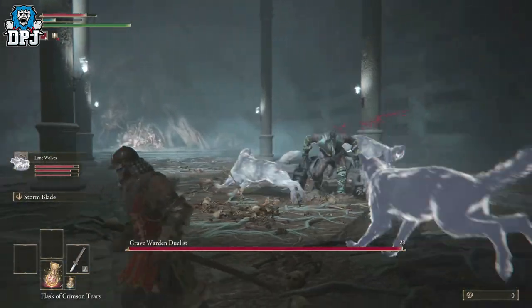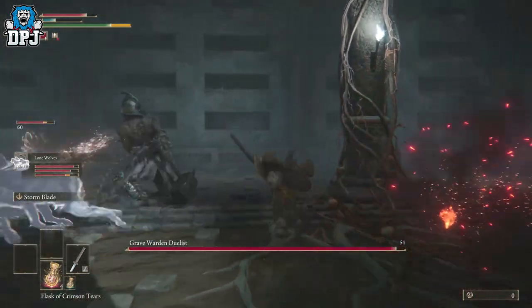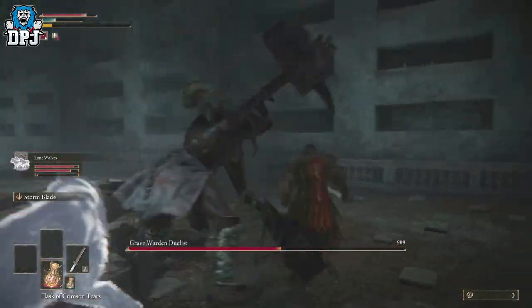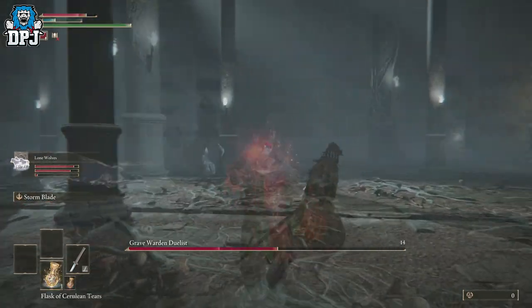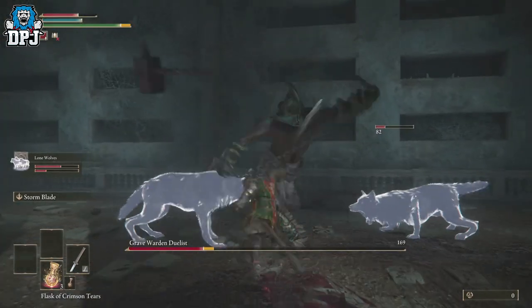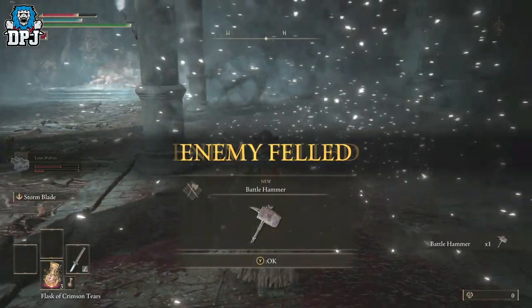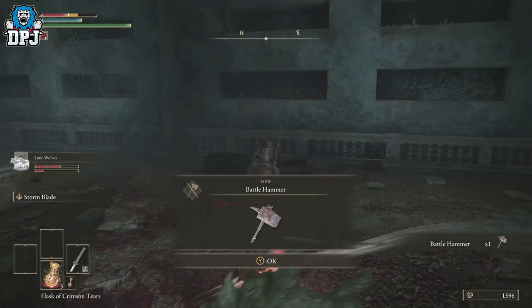The way I defeated him quite easily was by using the spirit wolves. If you don't know how to summon spirits, I've got a video on my channel for that. The wolves draw his attention and you just chop him up from behind — it's that simple. You don't have to be a high level at all; I did this at around level 12 or 13. Summon the wolves, let them draw his attention, and take him out from behind. He'll award you this amazing great axe.